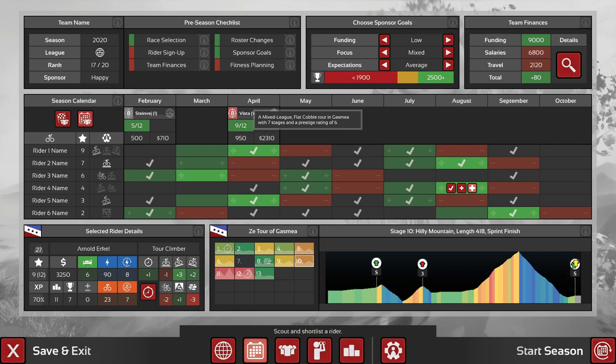Liège–Bastogne–Liège is super important, but is that 1.1 race really worth spending half an hour on for an amateur team? That is where The Cyclist tries to emphasize the more important bits. Every one of these nine races will matter, because if you have so few races per season where you can grab sponsor attention, you really have to work hard. Or, for instance, take a lower-level rider and push him so that he gains the experience needed to level up and become a more valuable addition later in the season.